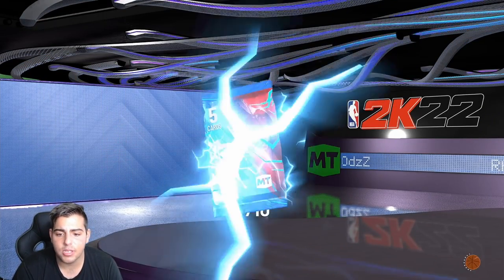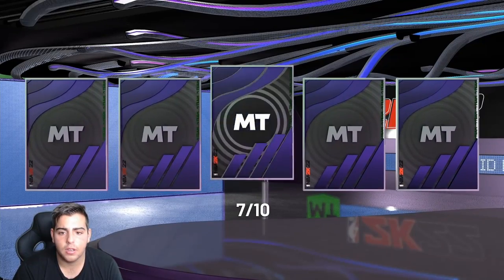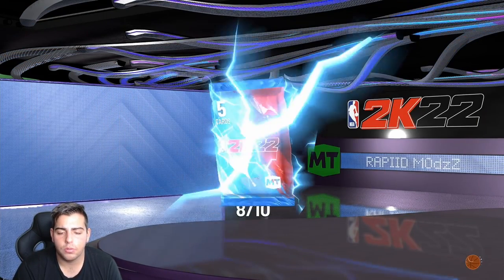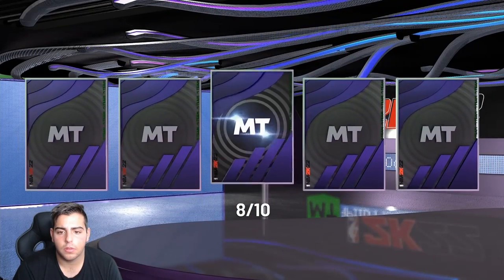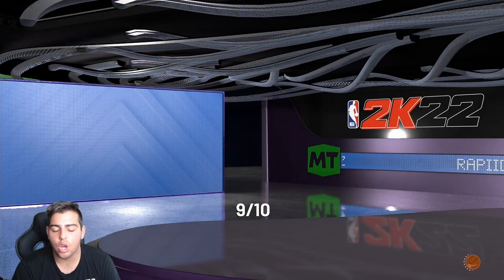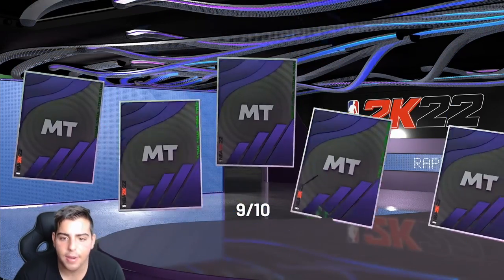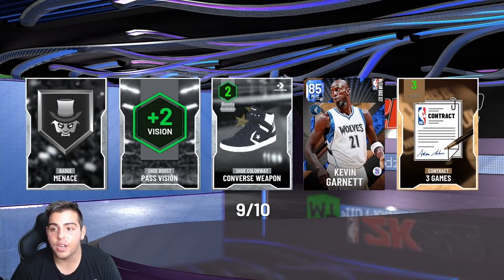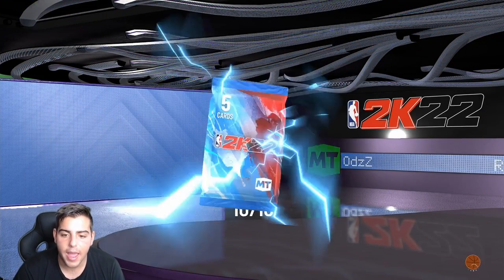2K22! We got a David Robinson Emerald right there — that's big. Silver, gold, silver. Will Purdue. Silver, Emerald — we got another Emerald. John Starks, let's go! I'm a Knicks fan but I do love Giannis, as you guys know. Ooh, Sapphire! Let's go — Kevin Garnett. That is massive. I wonder if you can sell him.